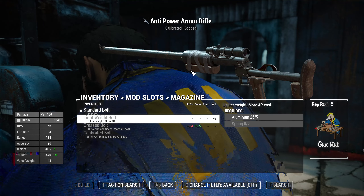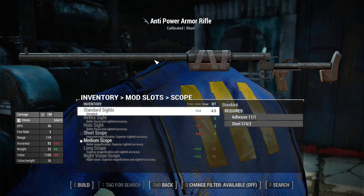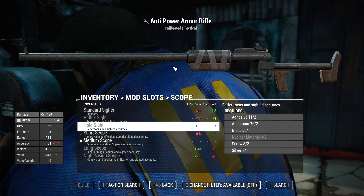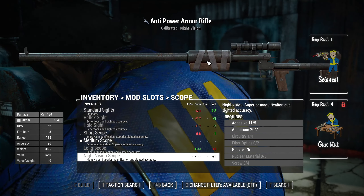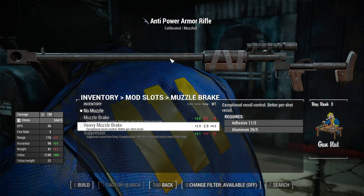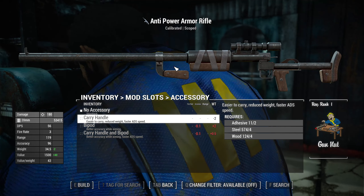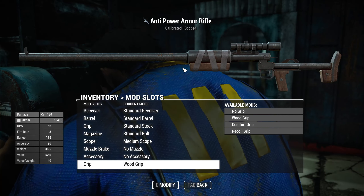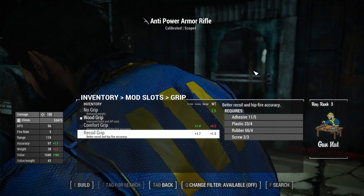For magazines, you've got standard bolt, lightweight bolt, greased bolt, and calibrated bolt — those don't really change the look. Scopes include standard iron sights, reflex sight, hollow sight, short scope, medium scope, long scope, and long night vision scope. For muzzle attachments: no muzzle brake, a big muzzle brake, a heavy muzzle brake, and a suppressor. Accessories include a carry handle, a bipod, and carry handle with bipod. Grips include no grip, wood grip, comfort grip, and recoil grip.